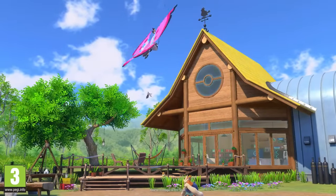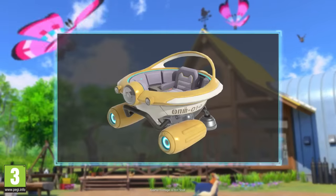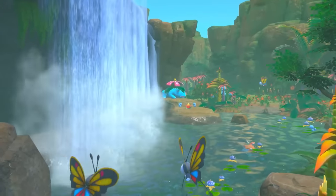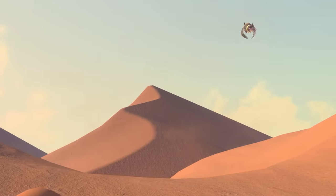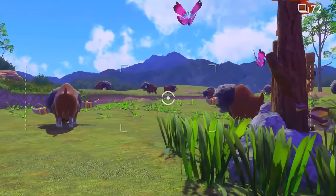Welcome to the world of new Pokémon Snap! This is the Lentil Region. You'll ride the Neo1 through the jungle, across the desert, and even under the sea to research Pokémon in their natural habitats.